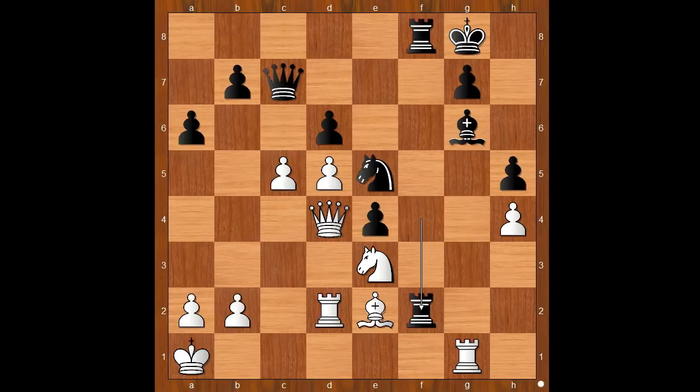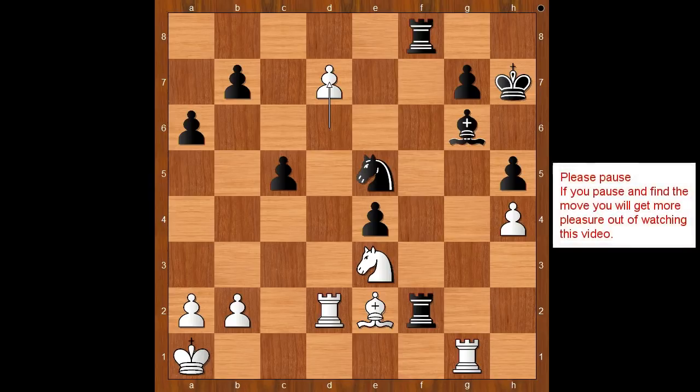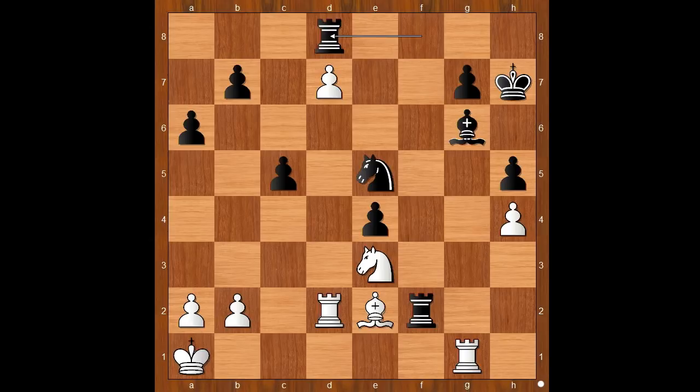C5. Rook takes on f2. Queen to c3. Queen to c5. Black won a second pawn. White's idea was to create a dangerous passed pawn on the d-file. Let's see if it's going to work. Queen takes on c5, d takes on c5, d6, king to h7, d7. Black to move — how to stop the pawn? Please pause and find the best move for black. Did you find rook to d8? This is not a bad move, but Carlsen played a better move, so strong that Van Foreest resigned. The move is knight to f3. Van Foreest resigned.